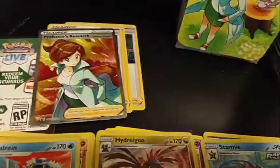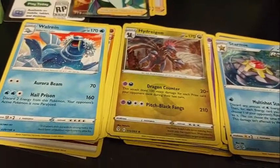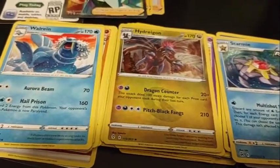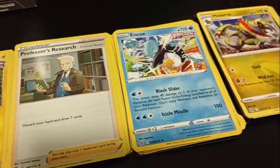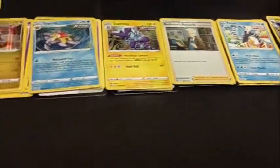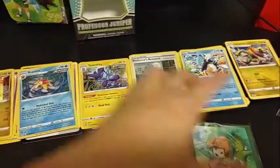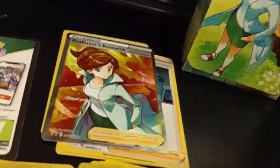Alright, so these are our pulls. Professor's Research is always there. Regular Rare Walrein, Holo Hydreigon, Holo Starmie, Holo Toxtricity, Holo Professor's Research, Regular Rare IQ, Regular Rare Haxorus. Thank you for watching — I hope you like, subscribe, and leave a comment for any suggestions. I will see you guys next time.